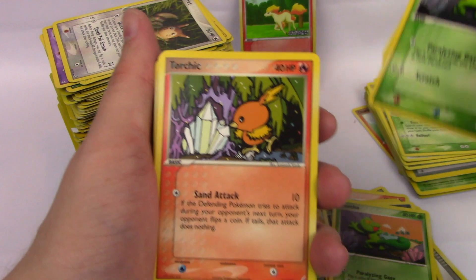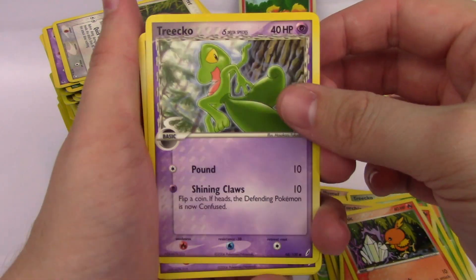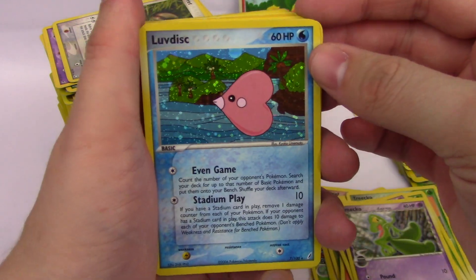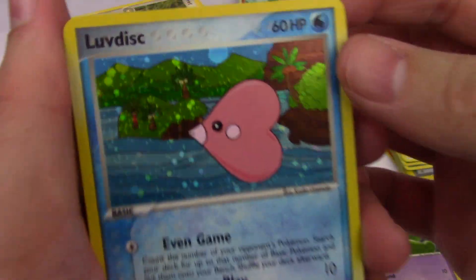Treecko, Torchic, Treecko — Delta Species. Love Disc, holographic Love Disc! That's very, very cool.